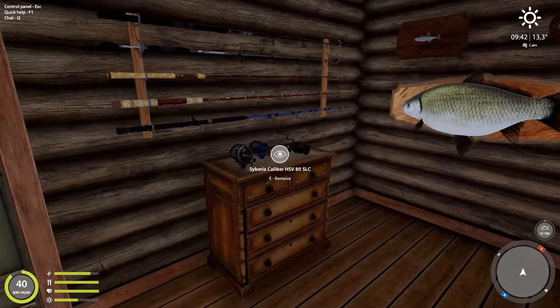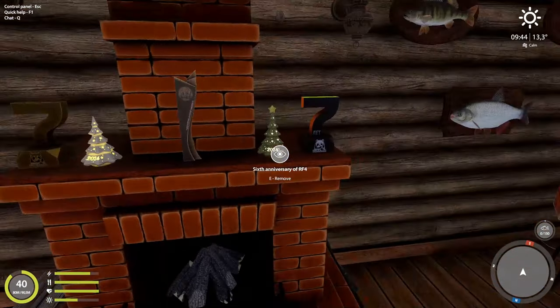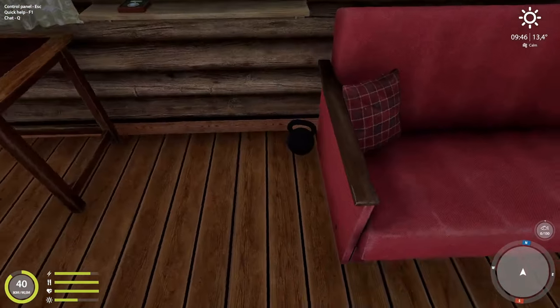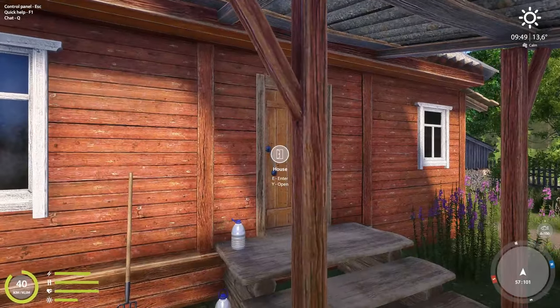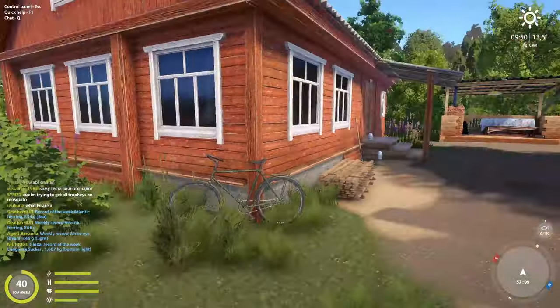In the player house you can mount some of your trophies and show off some of your rods, reels, and awards if you have any. You can also futilely try and pick up the kettlebell.